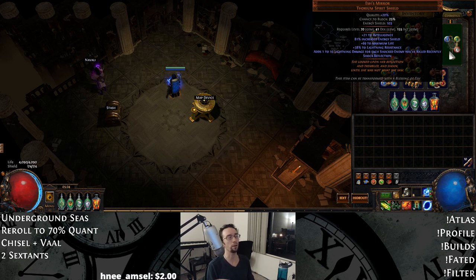Lycosidai feels pretty good because you never miss, but I didn't really miss the RT effect. Not really RT because you can still crit, but you know what I mean. Esh's Mirror definitely wins here. You're looking for life, and that's pretty much it. The lightning res rolls nice, but if you can get a decent roll for like 30 chaos, I'd pick it up. This shield generally for trash rolls goes for like 23 chaos, so it's definitely cheaper than Lycosidai.